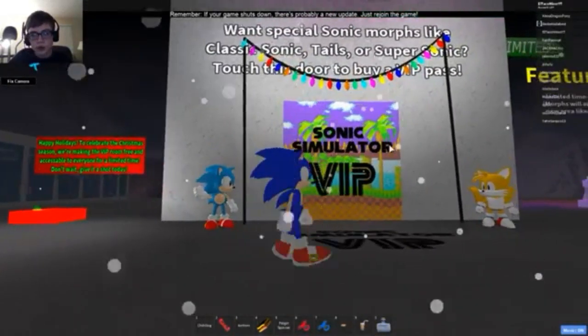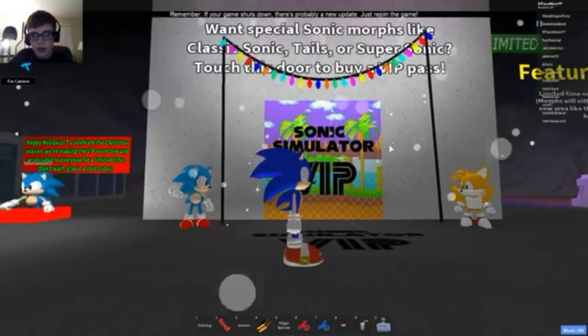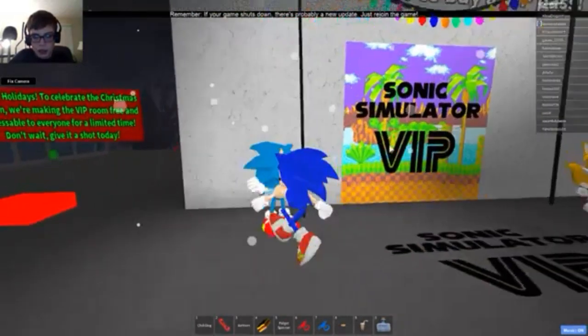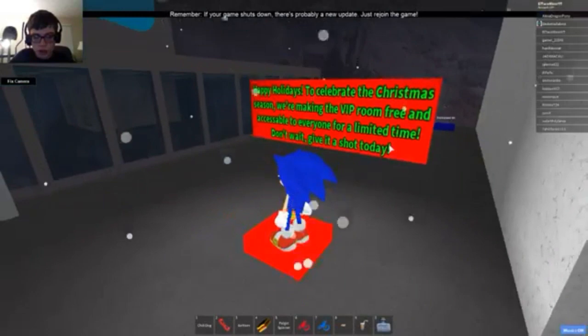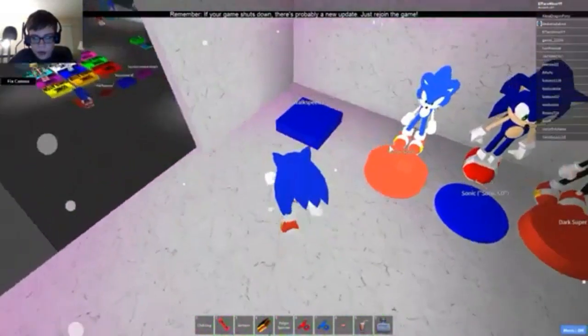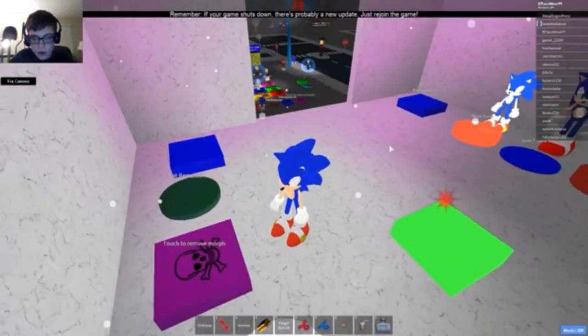'Want special Sonic morphs like Classic Sonic, Tails, or Super Sonic? Touch this door to buy a VIP pass.' No thank you — it's free today except it's not working. Finally! Let's get our walk speed of 65.